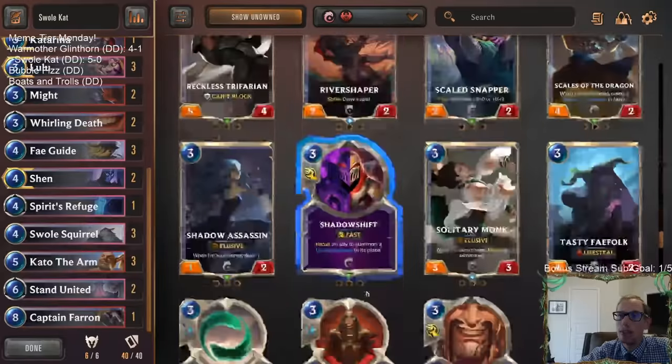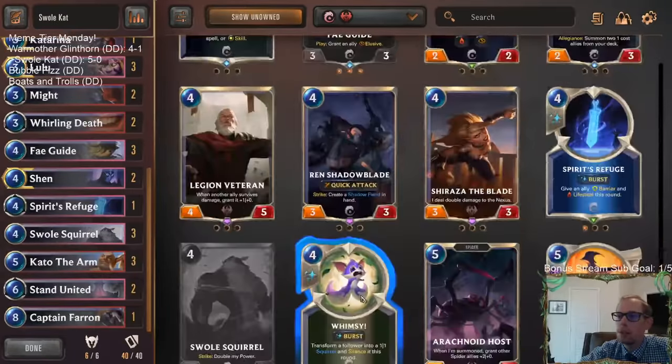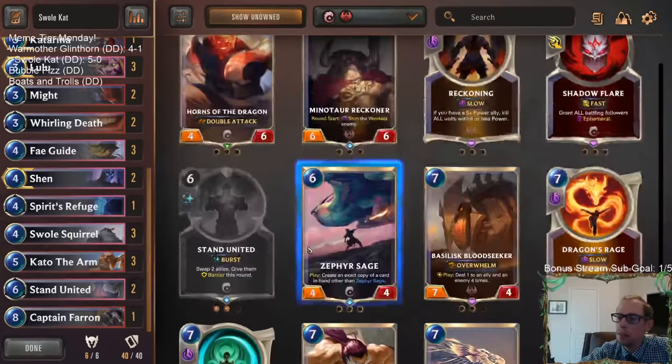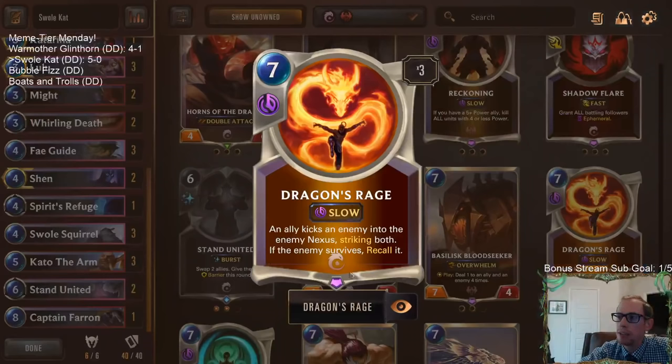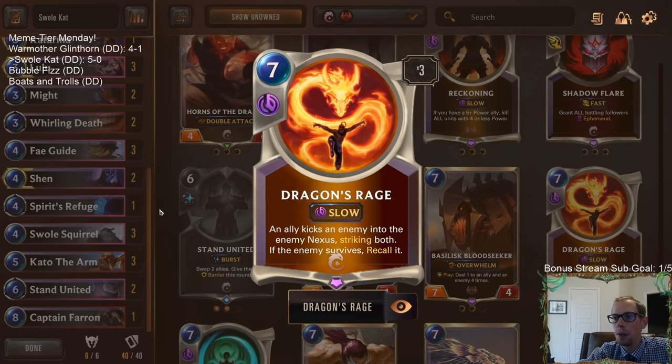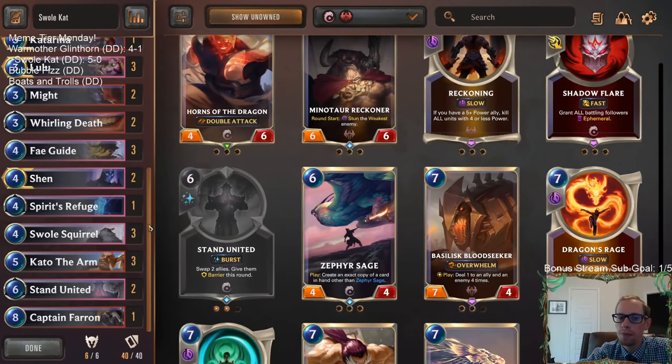You could go Dragon's Rage if you want to go more meme - absolutely. If you want to go more into the meme tier with the Swole Squirrel striking, definitely get a Dragon's Rage in there. That's a great meme card - try to get a huge Swole Squirrel and then strike both the enemy and the enemy nexus. It does say kick an enemy into the enemy nexus, striking both. I don't know if it hits the enemy for six and then the nexus for twelve, or if it hits them both for six at the same time.